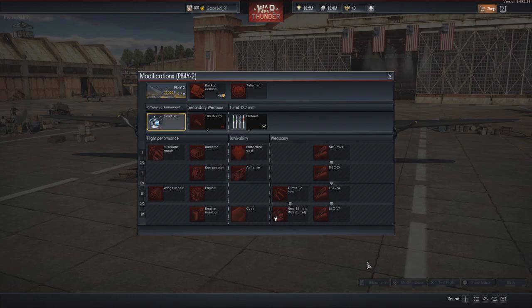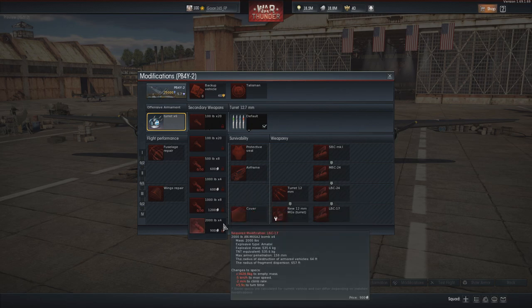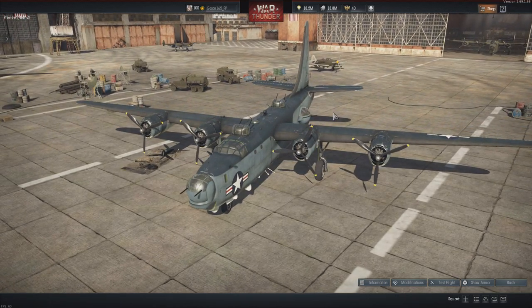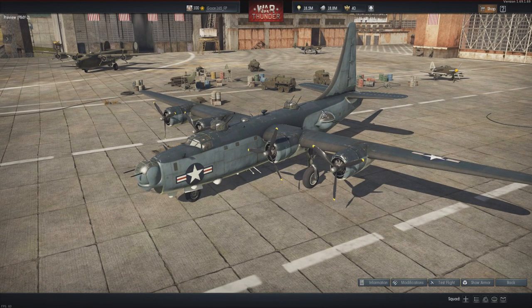Aside from that, there really isn't anything shockingly amazing about this plane in terms of armament. You've got your standard load of bombs as par for the course for any four-engine American long-range bomber. But there's nothing amazing that stands out from the B-17s. That's a little bit disappointing. When I did research on this plane about a year ago, there was a field modification where somebody actually strapped a Havar rocket to the front of it. Kind of disappointing not to actually have that option. But this is going to be our objective for this grindfest.